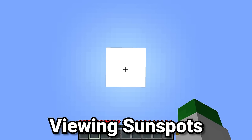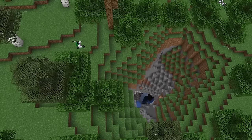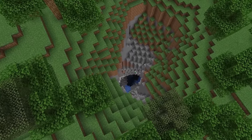The first trick is that the sun in Minecraft can sometimes have sunspots on it, so if you zoom in your FOV all the way up to 30 and just stare at the sun, then you can basically keep staring at it and hopefully see some sunspots if you're lucky, or maybe even see a solar eclipse.